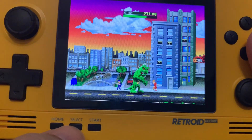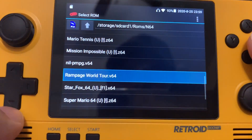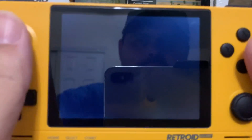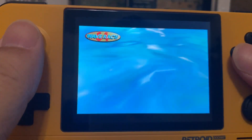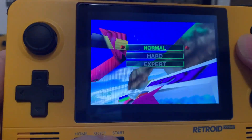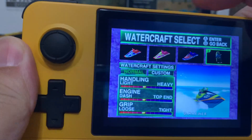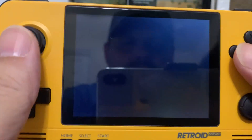Everything looks good on Rampage. Let's go ahead and try out another game. Let's go to something a little faster — Wave Race 64. This game was one of the first games I fell in love with on the N64. I love the graphics, the water. I don't know of a game before this that had water like that. Let's just warm up and race around and see what it looks like.